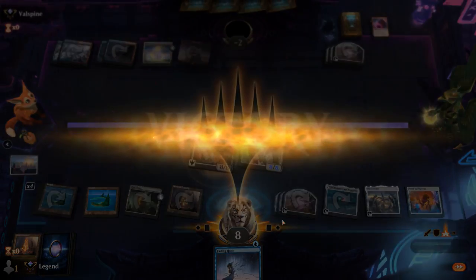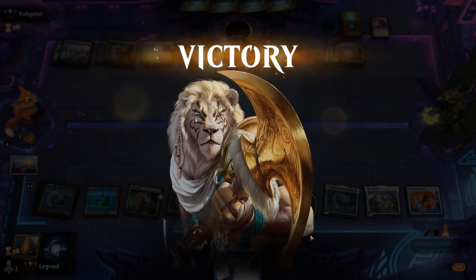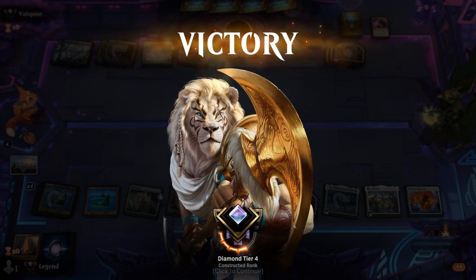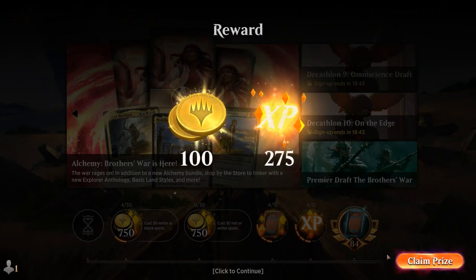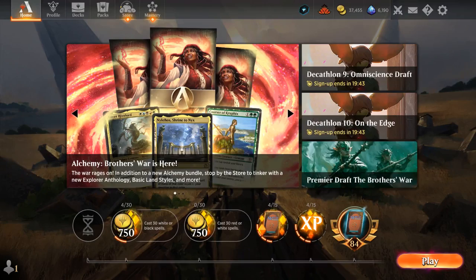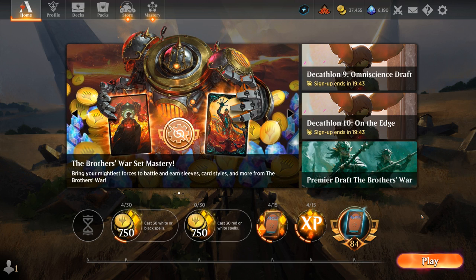Alright, so we got to see our Blue Ramp deck in action. While it's probably still going to lose to most of the aggro decks in the format like Mono-Red and Blue-Red Soldiers, it's got a decent game plan against most of the midrange decks out there, as we have a bit of interaction and then a more powerful late game than most of what the midrange decks have to offer. They also tend to have few answers to artifacts, so ramping into Cityscape Leveler and Portal to Phyrexia usually lines up quite nicely.